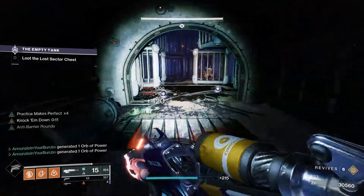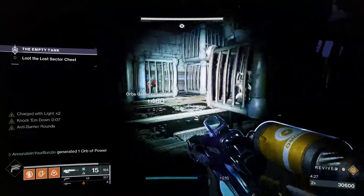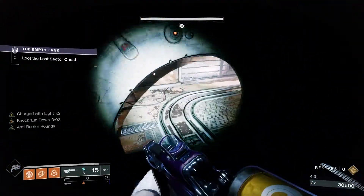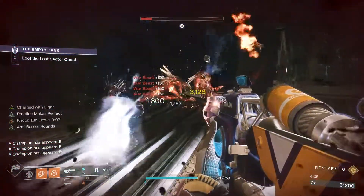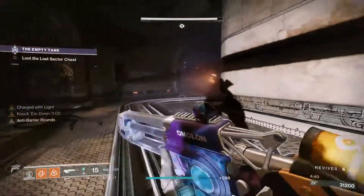I'm using the scout rifle on these guys even though they're close range, because my scout rifle has Thresh on it, so I'm gonna get my super back really quickly. Didn't think that was gonna hurt as much, but they all leaped immediately.